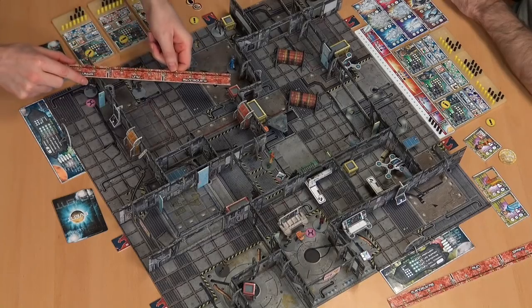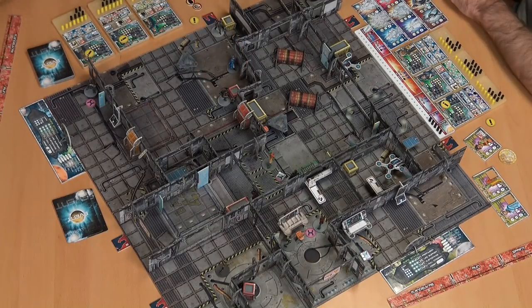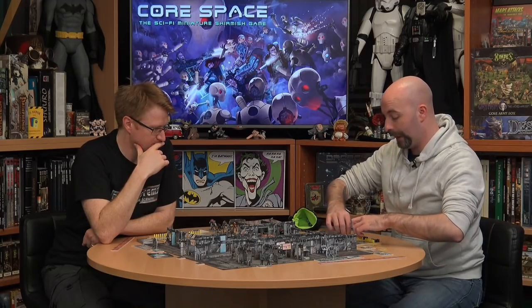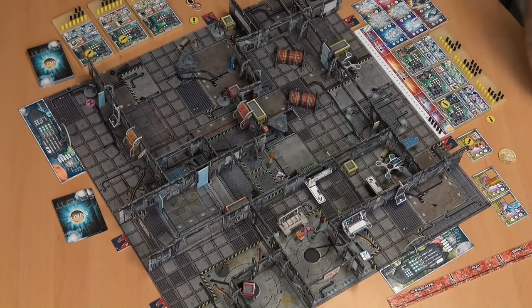Lars is activated and moves toward a loot crate, spending both actions. The friendly civilian is then activated — she walks up to the commander and trades: the commander takes the Combat Stim's plus-two-actions, dropping the health pack. This gives the commander four action points. The commander uses them: spending three to sprint and one to search a big box, reaching it just in time.